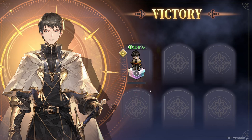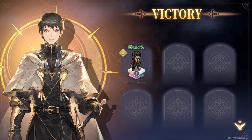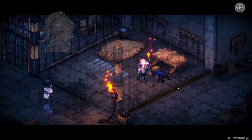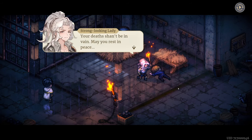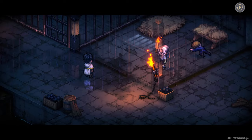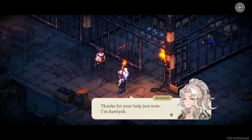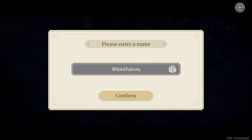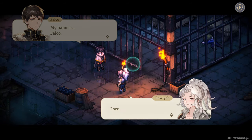Victory is ours! Cool, so we can have up to six characters maybe. He's dead — he just stood there. 'Your death shall not be in vain, may you rest in peace.' Story dialogue begins: 'Thanks for your help just now. I'm Ra — just call me Ra. What about you?' 'I'm Falco.' 'My name's Falco.' He says it three times just to confirm.